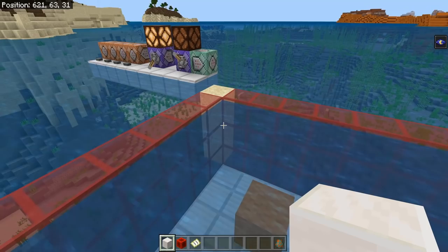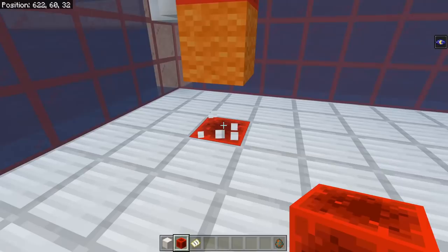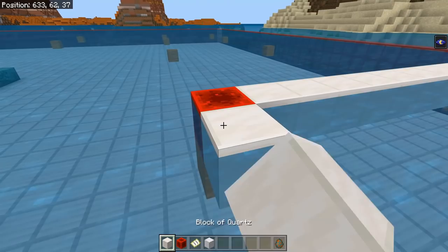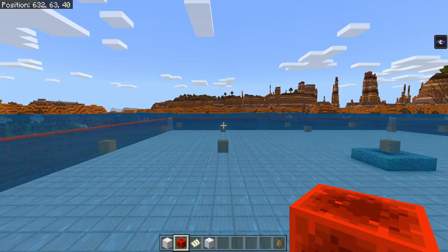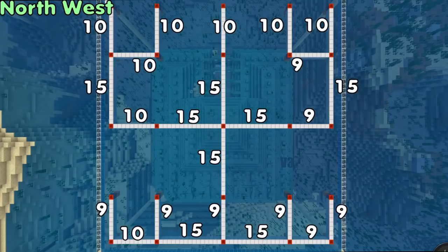Go to the northwest corner of your wall and go in diagonally by two blocks — the third block is your first spawning space. Now go south by 10 blocks; the 11th block is your next spawning spot. Then go east by 10 blocks — the 11th block is the next spawning spot. Go north by 10 blocks and again the 11th block is the next spawning spot. All of the spawning spots in your ocean monument are in a pretty solid grid, though it's not an evenly spaced grid. Each marker should line up with all the others.